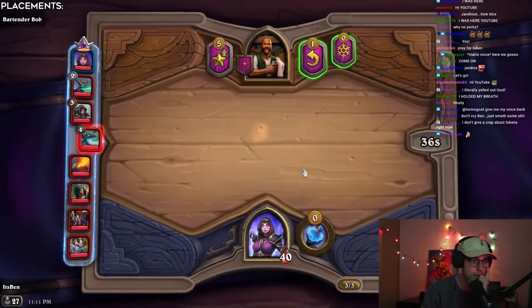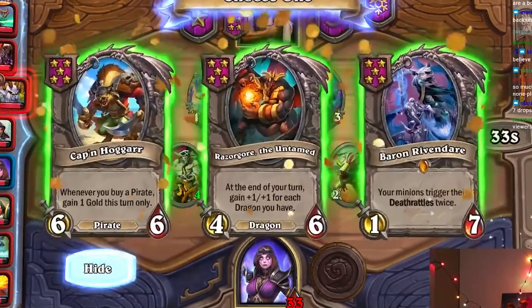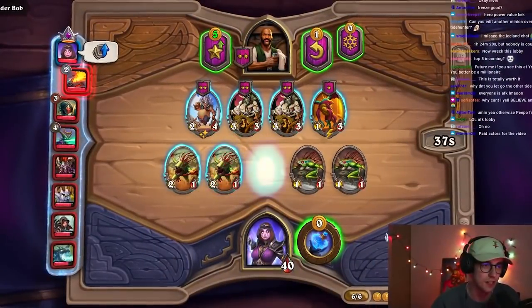The upsides of playing Jendis: the obvious one is that if you have a token on turn 1, you win, because you get two 5-drops on turn 6. And she's really flexible — there are lots of other good targets that probably give you way too much value for a 0-gold hero power.